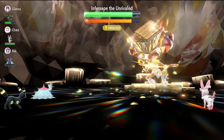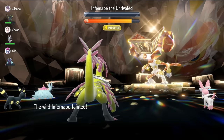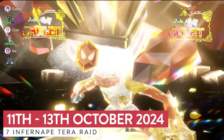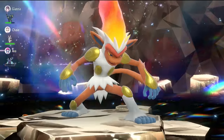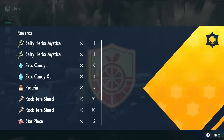In today's video, we are going to cover the fastest solo build to take down 7-star Infernape. This event is running for its final time as of recording this video, from the 11th till the 13th of October. With today's Pokemon build, you are not only going to be able to beat Infernape in record time, but have one of the best methods for farming Herba Mystica that we've ever had in-game.